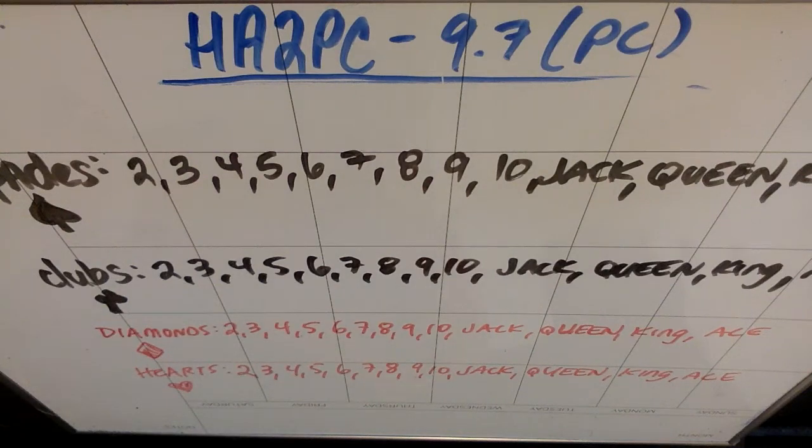This is Honors Algebra 2 Pre-Calculus. We're in section 9.7 of pre-calc, which is probability. This video is really just a crash course in cards, because in probability problems we often see questions about playing cards. Some people grew up playing card games and some didn't, so it's worth going over.